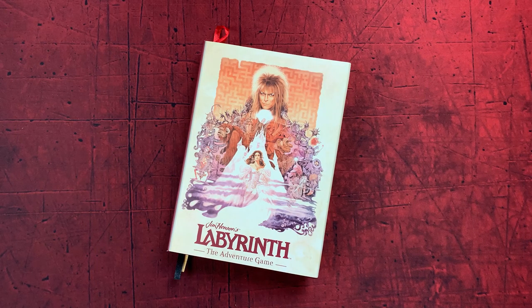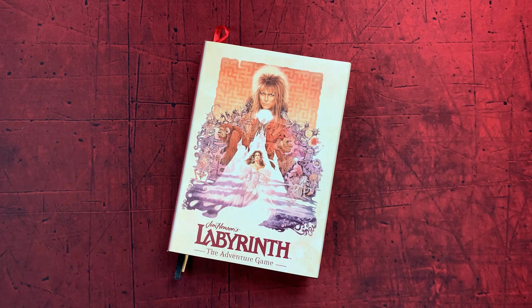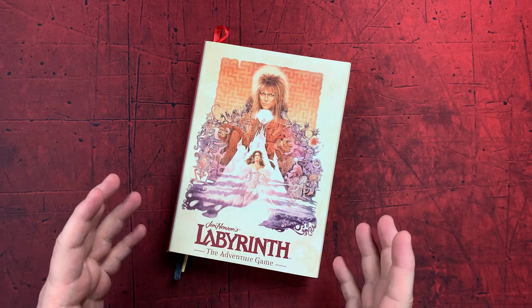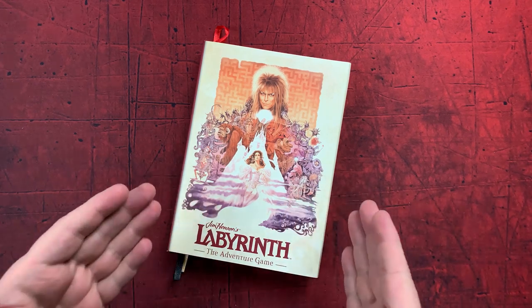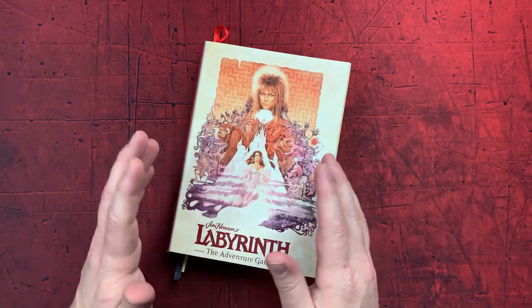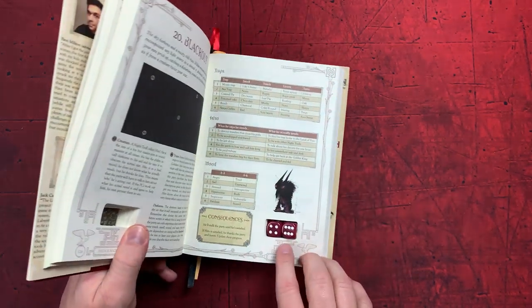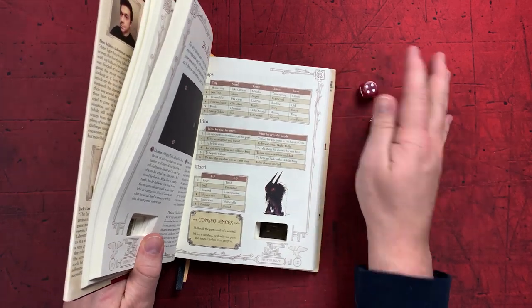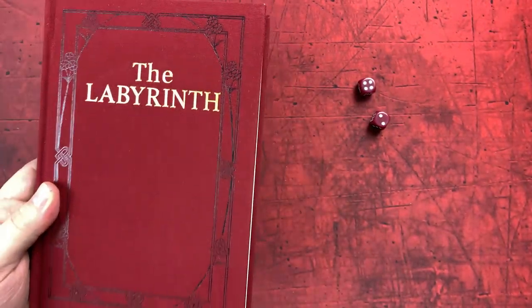Hey everybody, Jamie here. Today I'm taking a look at this fabulously cool little adventure game — Jim Henson's Labyrinth: The Adventure Game — clearly based on the 1980s movie, which is absolutely wonderful. This is essentially a role-playing game, but it's way different than any other RPG out there. Everything you need is in this book: all the encounters, NPCs, items — and there's even a little slot built into it that holds the dice. How cool is that? The production is wonderful — I have the dust jacket, but look at how cool the actual book is.